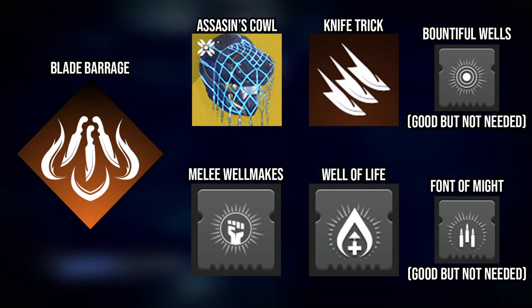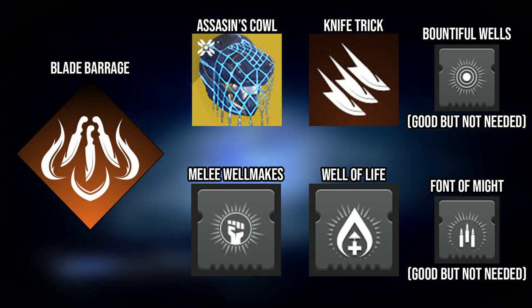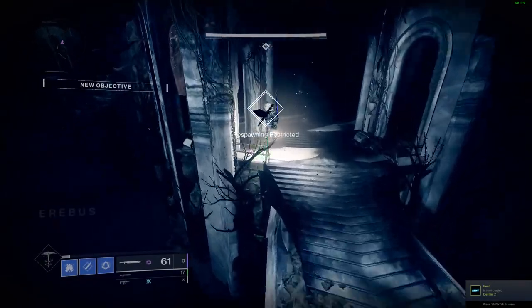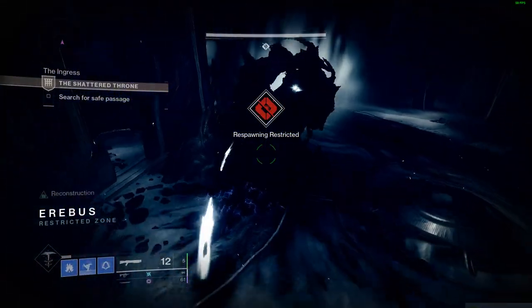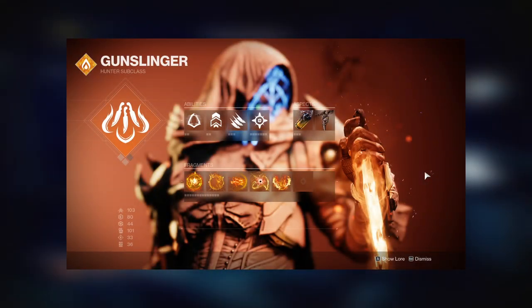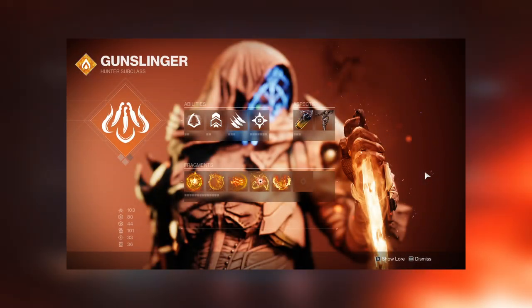For the mods we'll be using Well of Life, Font of Might, Bountiful Wells, and Melee Well Maker as our main mods. This will allow us to stay alive very easily and also go invis once you get a melee kill. The rest of my aspects, fragments, and abilities can be seen on screen right now.